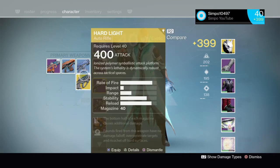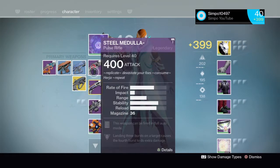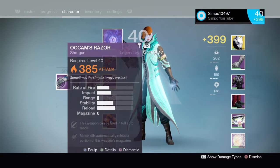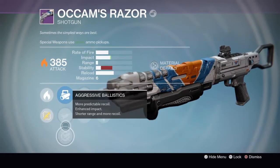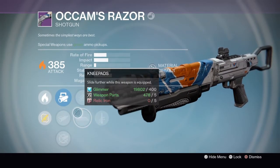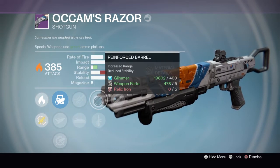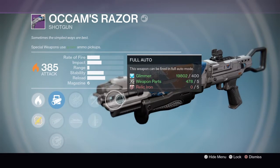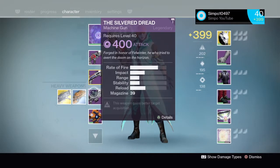So we get a 400 Hard Light there with Glass Half Full, which is quite nice. The hero formula — that'll just get discarded. Let's check out this shotgun, I've never seen it before. Accurized ballistics, which is nice. Kneepads. Increased range. Reinforced barrel. Full auto. Full auto's not really what you want on a shotgun.